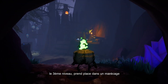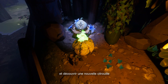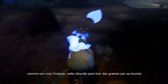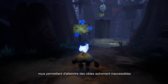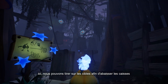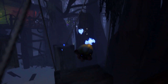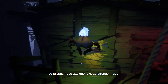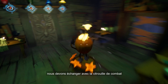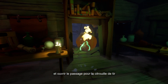The third level takes place in a swamp. At the start of it, we can hook to the grappling hook and discover a new pumpkin: the blue, or shoot pumpkin. As the name implies, this pumpkin can shoot seeds through its mouth, allowing us to reach otherwise unreachable targets. Here, we can shoot the targets to lower the crates and allow us to jump on them. By doing so, we can reach this strange house, but we are unable to enter — we need to swap into the combat pumpkin. Once inside, we can destroy those planks and open the passage for the shoot pumpkin.